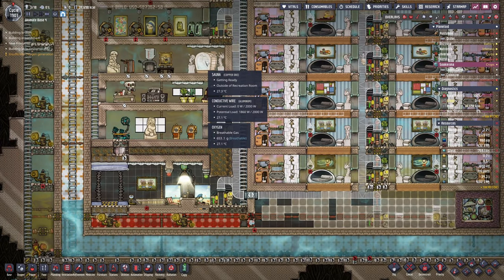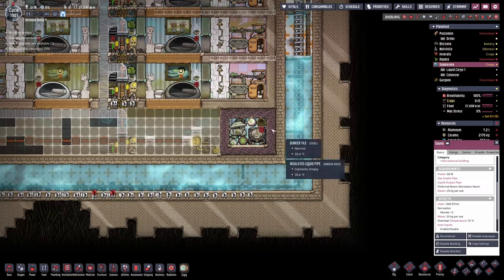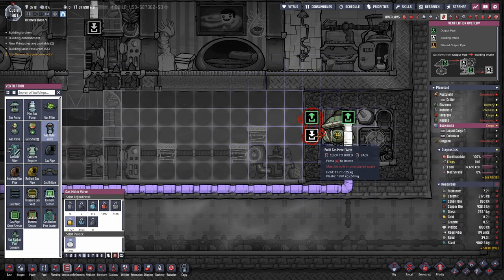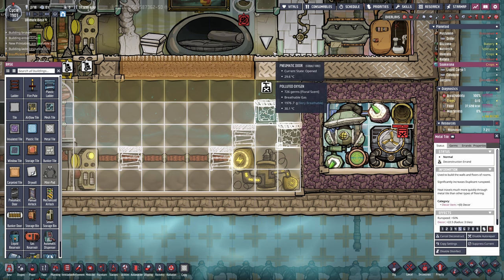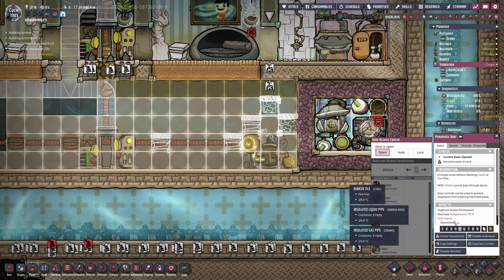First of all, the sauna right here - it is going to require 25 kilograms of steam per use. We can pump 500 grams per second. So one thing we could try is to regulate it with a gas meter valve, though this one would be much better situated inside of the contraption. I might be able to make my way inside of here - just set up a bottle emptier maybe there, and this would allow me to access this part in order to expand it slightly.